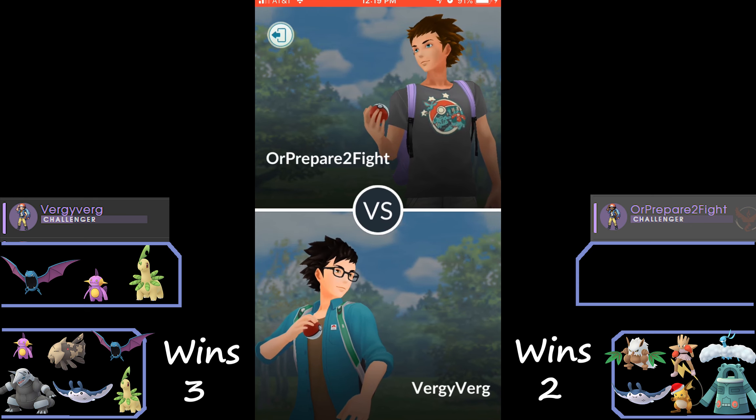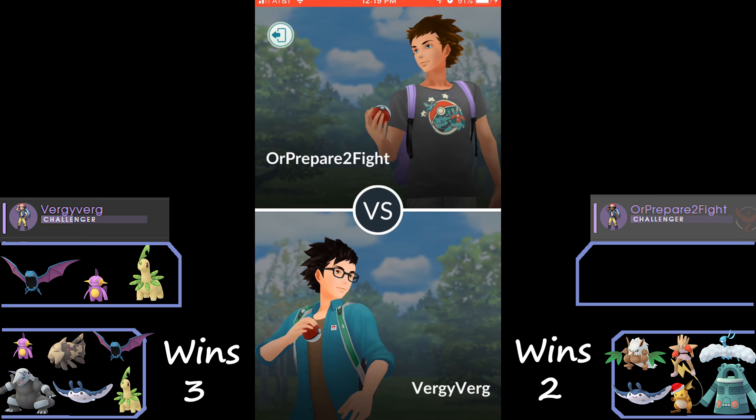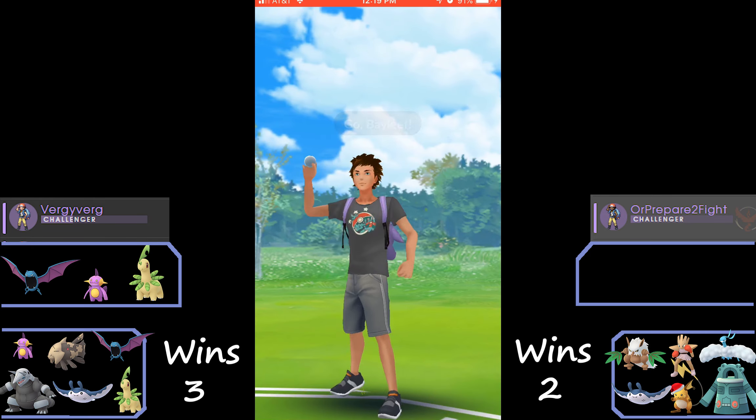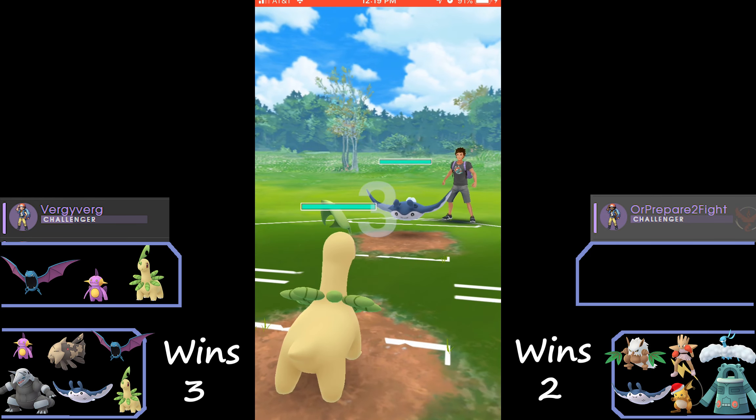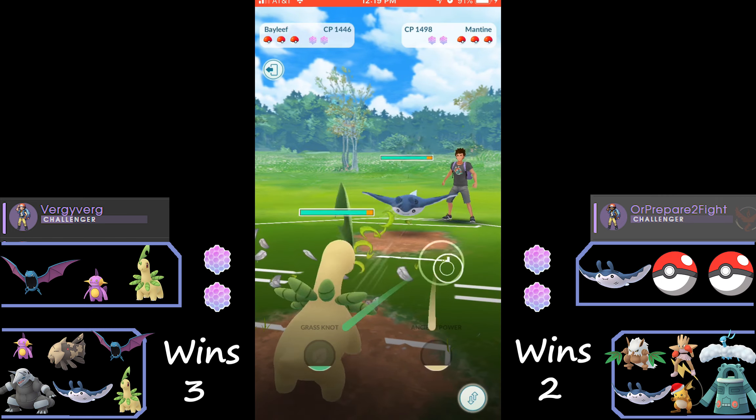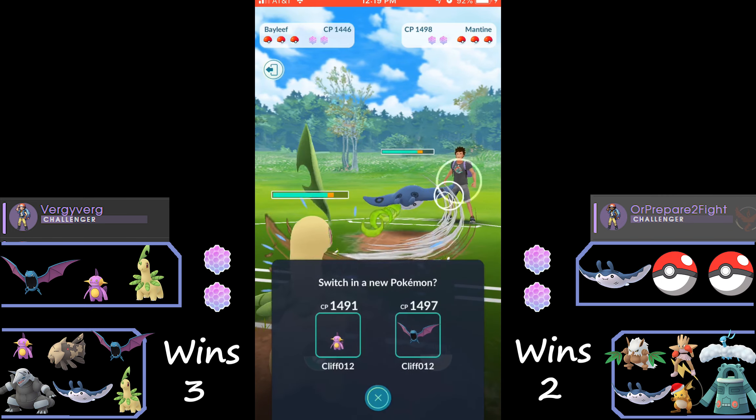It's three to two — really close, but we are ahead. If you go even or better with a zero point team, you're doing pretty good to be fair, because it's going to be hard to beat these nine pointers and even the five pointers with these Pokémon.